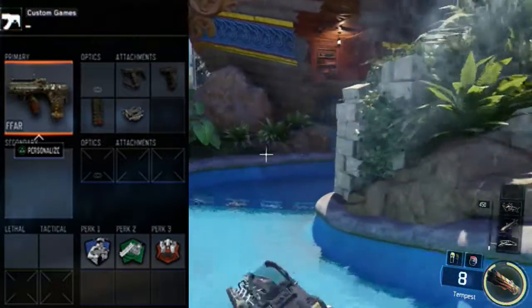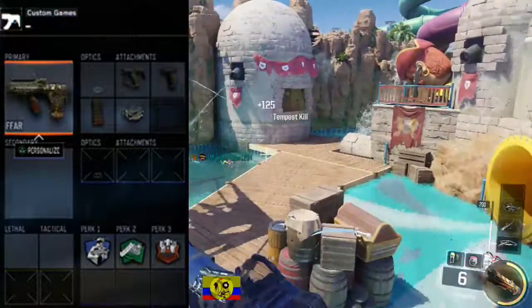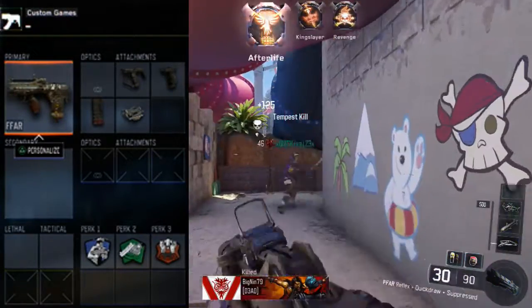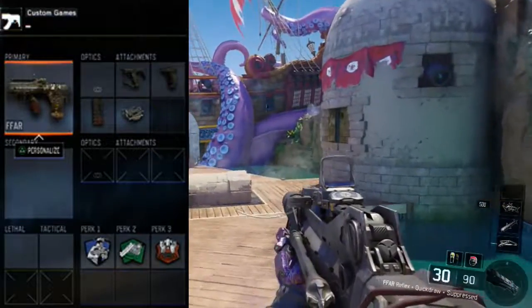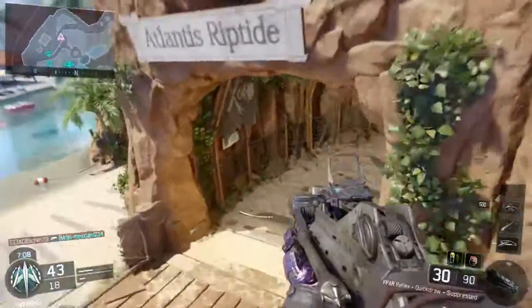You can also use quick draw because it helps outgun people using SMGs, but it's not really necessary — it's up to you. For the perks, I use Sixth Sense because I do a lot of rushing and objective play, and I can know if players are around me when I'm rushing the flag, uplink, or capturing a domination flag. I also use fast mags to complement my fast action style of play, and blast suppressor because it's a must for any class in this game.